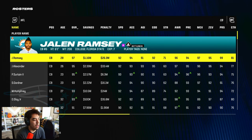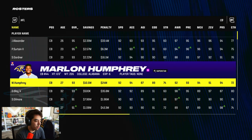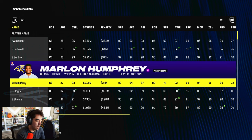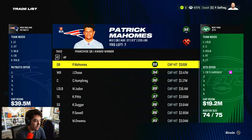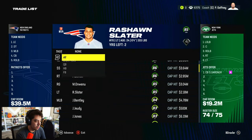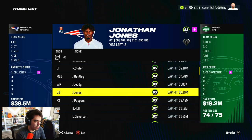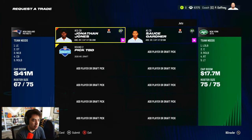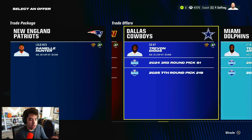Now let's focus on defense — corners and pass rushers are the most important positions. Gardner would be very expensive. We try Gardner as a superstar-dev option, but it would take Jones plus a second and third — not even close. We move on.